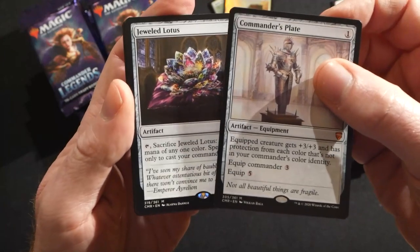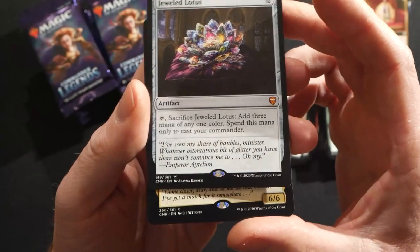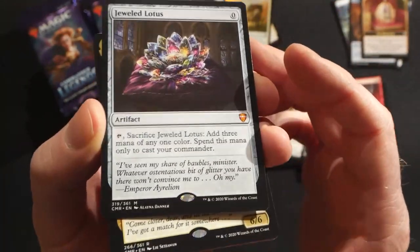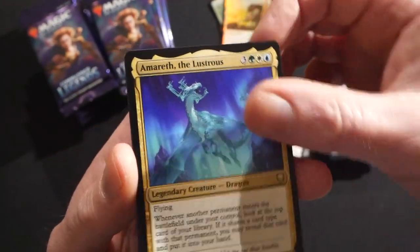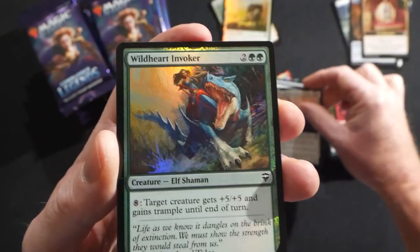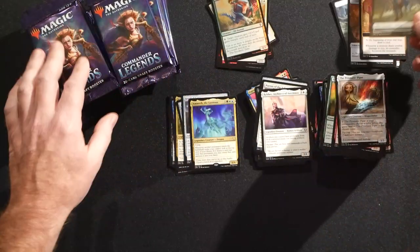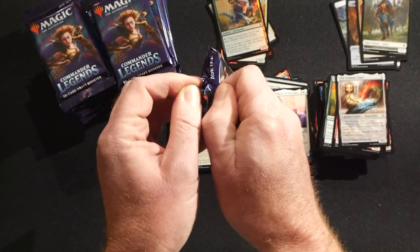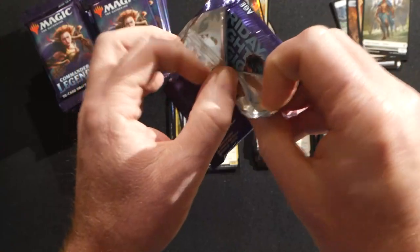So we got a Commander's Plate and then the very next pack had a Jeweled Lotus — good for you! The big card everybody's talking about, the zero-cost commander Black Lotus. Then we have Amareth the Lustrous, Rayami First of the Fallen, and a foil Wild-Heart Invoker and Prismatic Piper. I'm really happy for you Robert — that's awesome that we got that right off the top. Really good box so far!